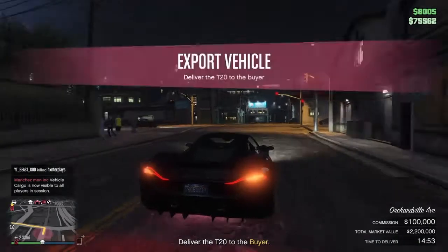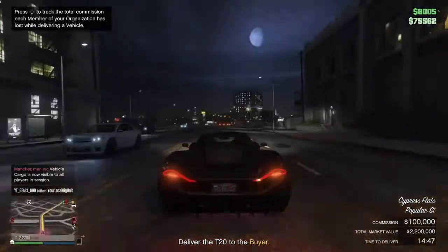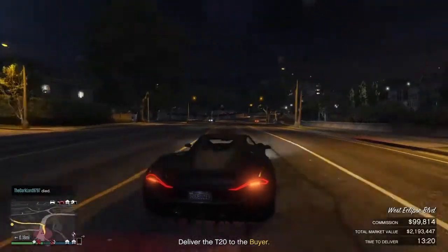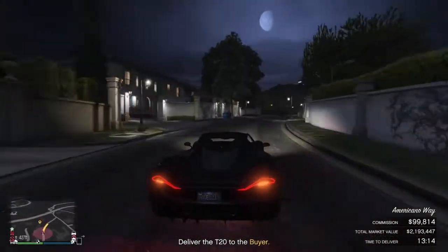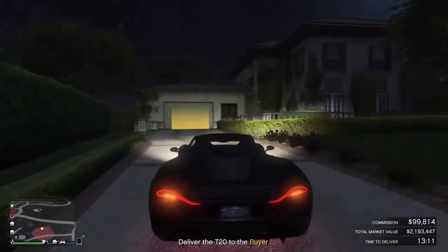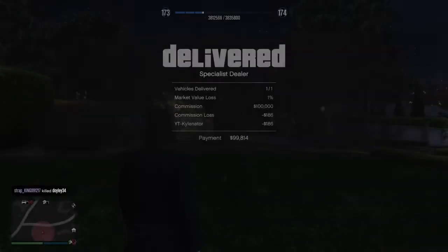Once you reach the final location, as you can see at the bottom right, your commission is $100,000. I tapped a car, so it's about $200 less, but that's little money. We drive right into the yellow dot, and as simple as that, the car is delivered, and I just earned $99,814.